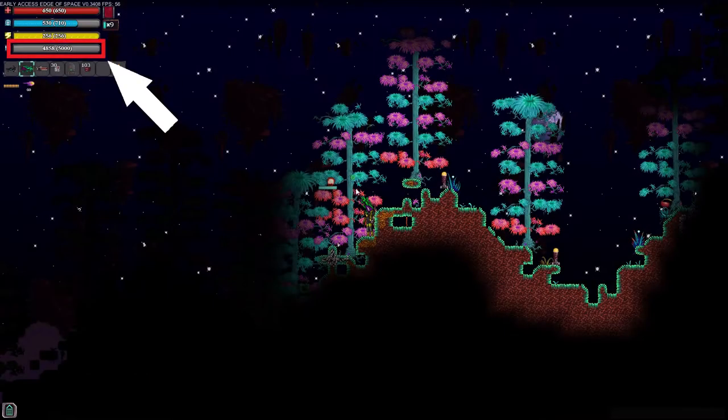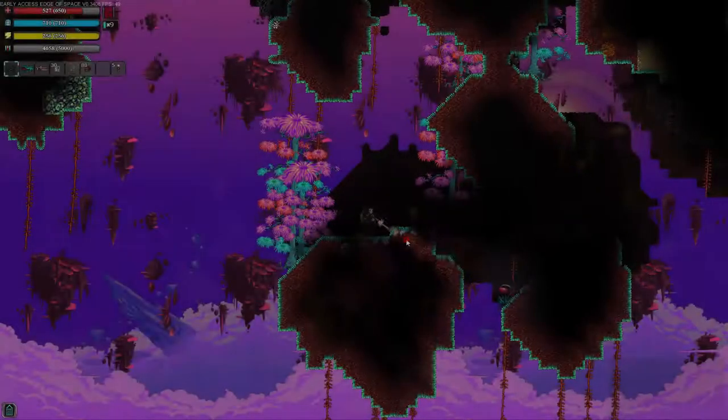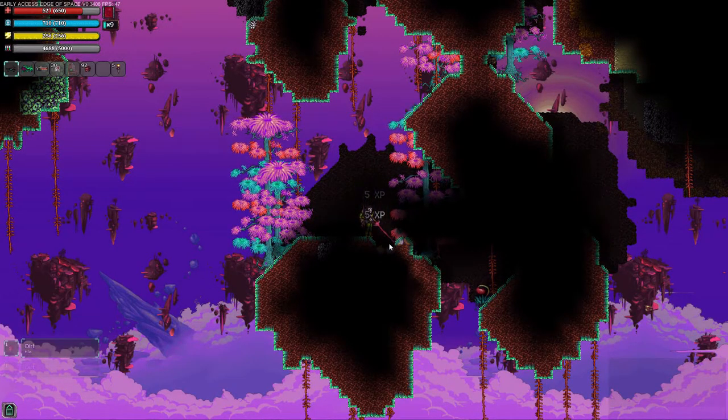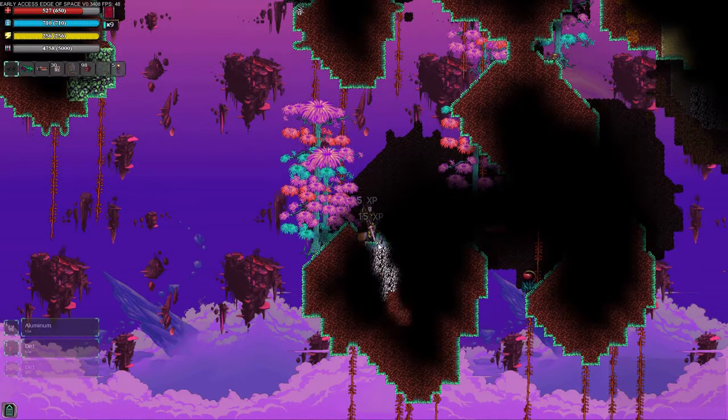The next thing we want to do is gather some science. Science is the fourth bar on the top left of the screen. It acts as your experience bar or currency bar. Anytime a craftable item needs science points, it will display the amount here. Earning science is easy — mining dirt and other low level resources gives you five experience, but more rare resources can earn you more depending on the substance.